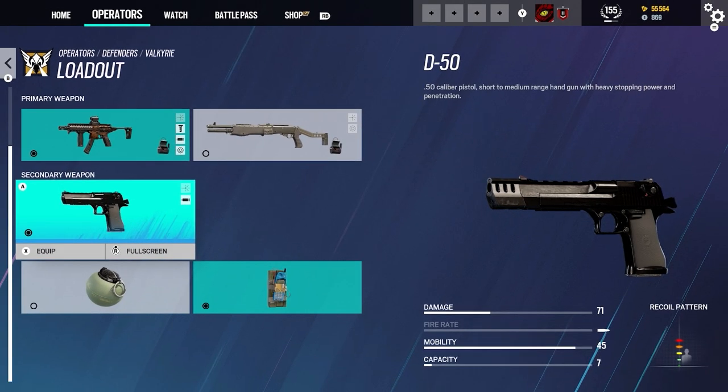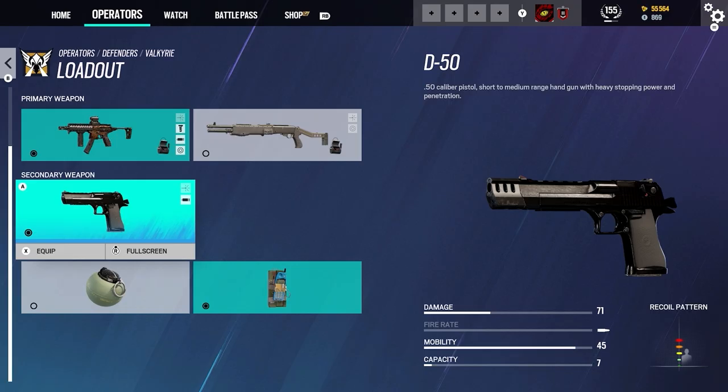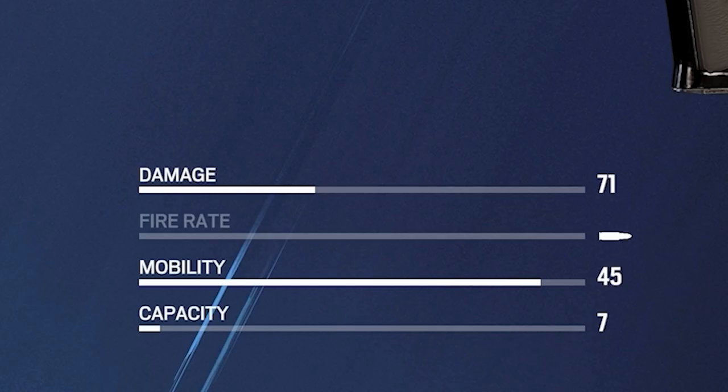For her secondary it's the D50 — a .50 caliber pistol, short to medium range handgun with heavy stopping power and penetration. With the D50 it does 71 damage, so you can really two-tap people. Mobility is 45 and capacity is seven rounds, so you want to try and land your shots.